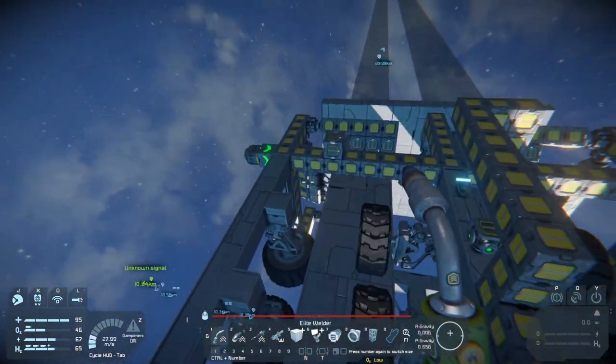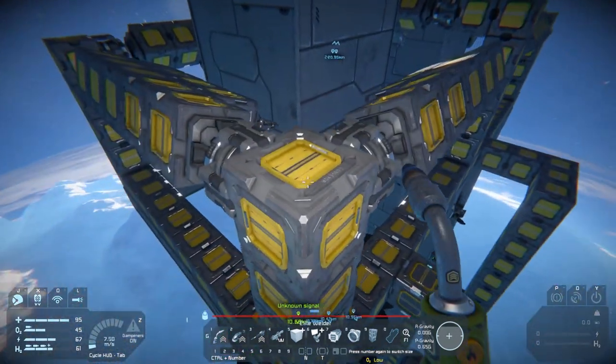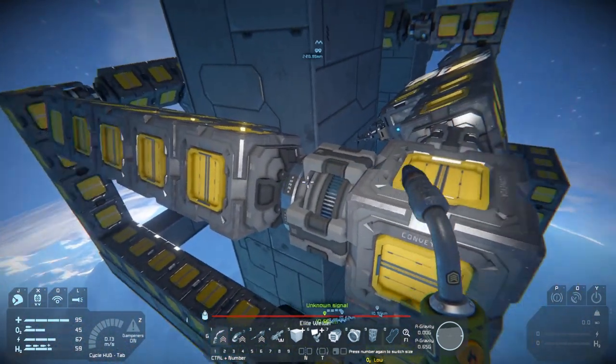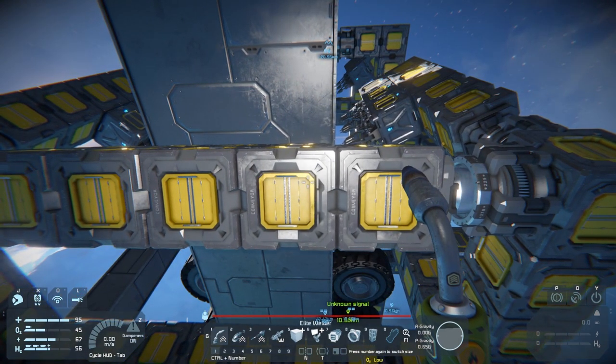On top of here I've got my welders set up with advanced rotors. What this allows me to do is I've set for each of these a maximum and minimum rotation. So when I reverse it, one way will push in against the projection to build, and reversing it the other way will take it away from the projection so it's safe to move about.